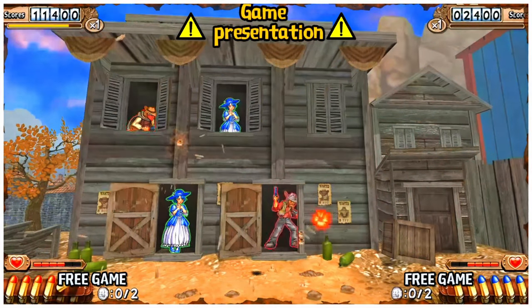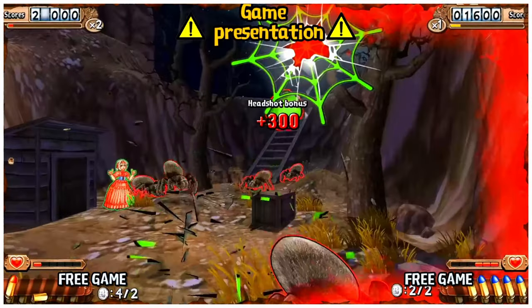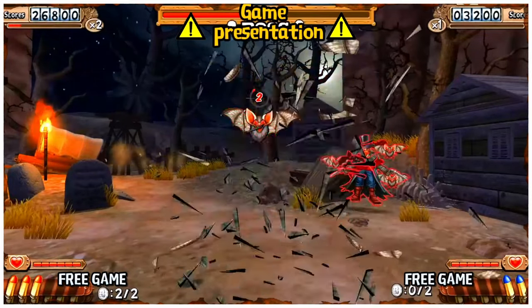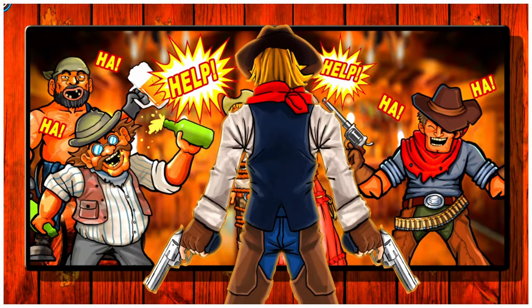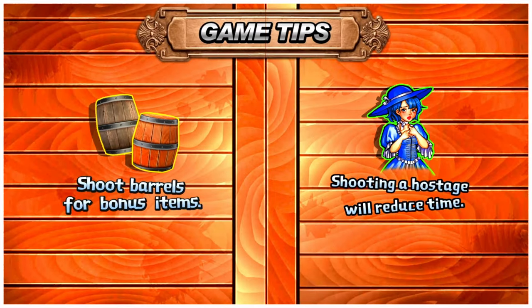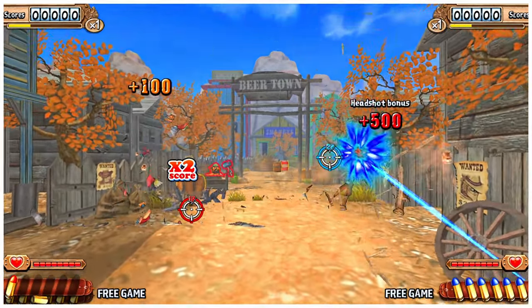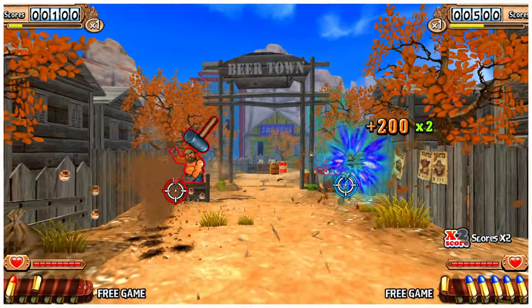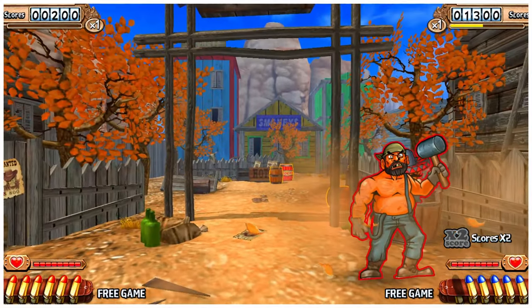Now let's get our guns going. All you have to do is point and click at the screen. I'll get Player 2's gun going first, then Player 1. At this point you're good to go, but let's look at some gameplay options you can change.